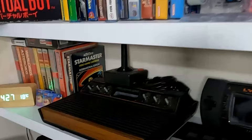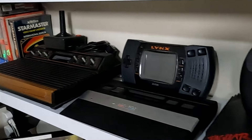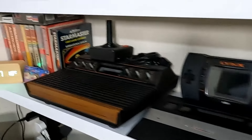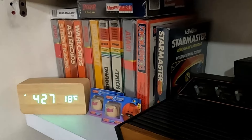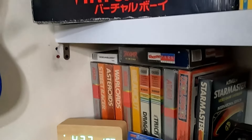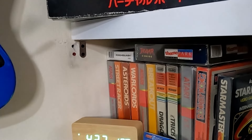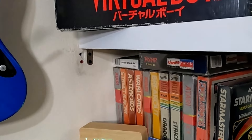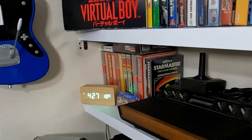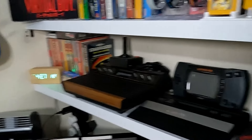Moving down to the next shelf, we've got my Atari shelf with my 2600, 2600 Junior, Lynx, and Jaguar. Most of the games are for the 2600, but there's also a Lynx game and a Jaguar game. I actually have another boxed Lynx game in one of my drawers — the box isn't brilliant, but I've ordered some box protectors this morning, so they should arrive in a couple of days.